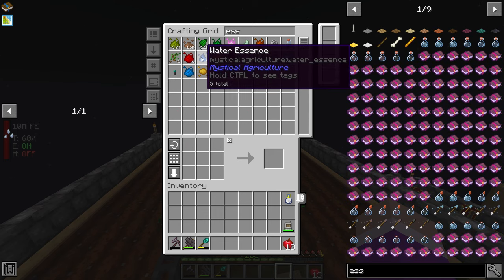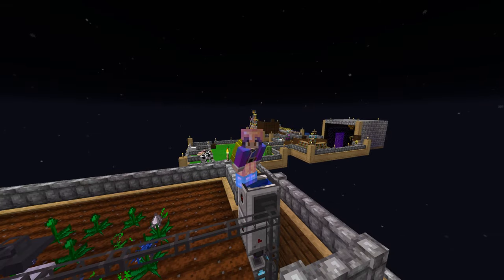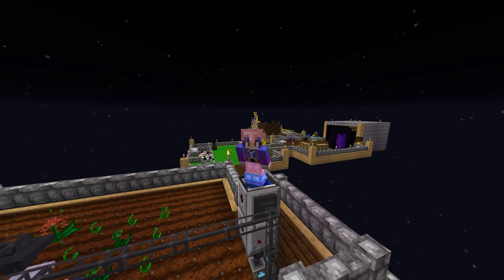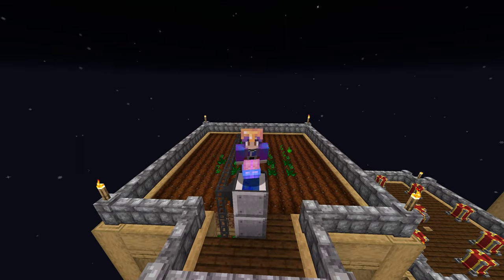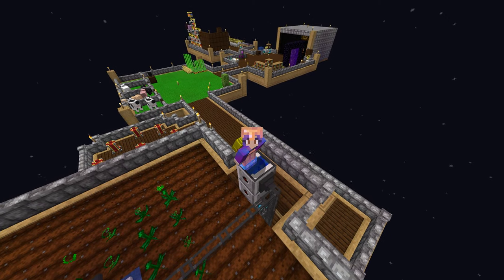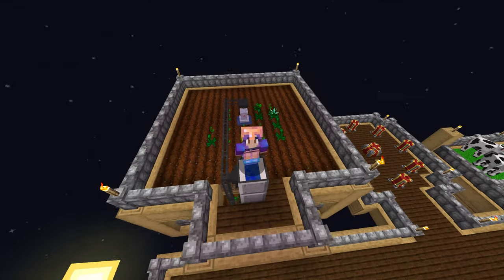We now have tons of essence coming through — gold, water, diamonds, everything. That wraps things up for this episode. It was a bit different from usual — instead of doing a load of different things, we focused on making a bunch of seeds. Next episode we'll be compressing and upgrading the sieving system to compressed sieves, and I'll show a trick to make auto-sieves run at 31 times speed. Hope you enjoyed — like, subscribe, and see you next episode!